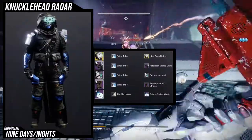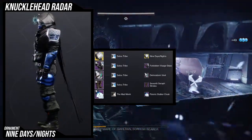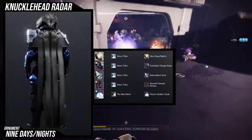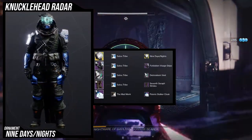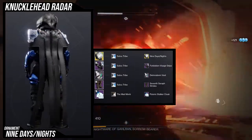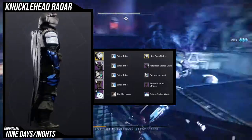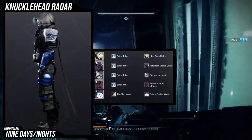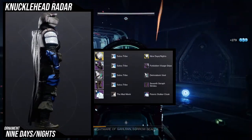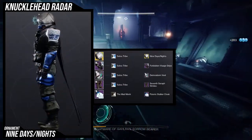Last but not least, we have this bulky big boy look. The reason I went for it was just to see if I could — no other reason — and I'm actually surprised at how much I like it. For the arms, we're using the Forbidden Visage Grips, one of my favorite arms in the game. For the chest, we're using the Diamondborn Chest Piece because it's a bit bulky. For the pants, we're using the Severed Strides — again, bulky. For the cloak, we're using the Psionic Stalker Cloak because it pairs really well with this helmet. I love that the camera on top adds to the tactical look, and you can turn off the Psionic Stalker's glow with certain shaders, which makes it even better.